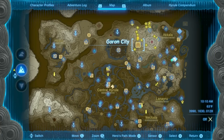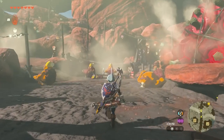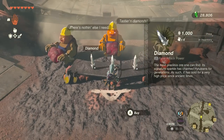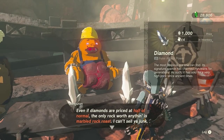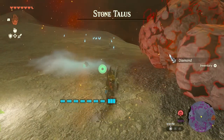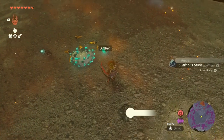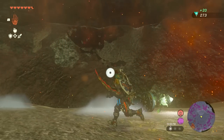You can also get diamonds from Gon-Guron at the center of Goron City. He will sell three diamonds per day; however, they are 1,000 rupees each, and he will only sell them once you've completed the main quest in Goron City. Stone Talos bosses also have a small chance of dropping a diamond when defeated, and there are tons of those located throughout the depths. The last option is to go to specific locations with guaranteed diamonds, and we'll cover seven of them.